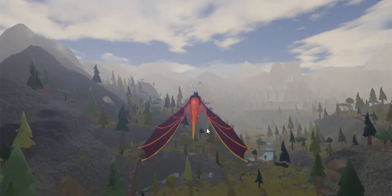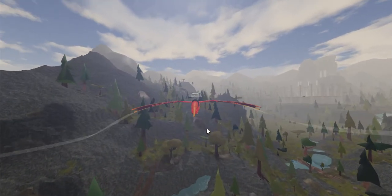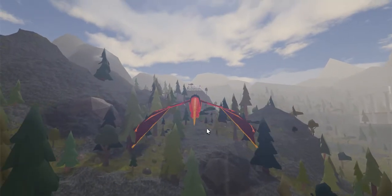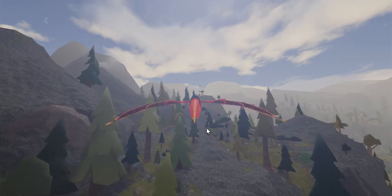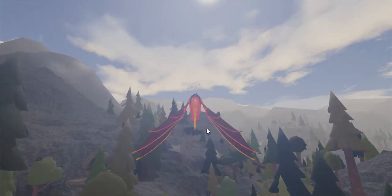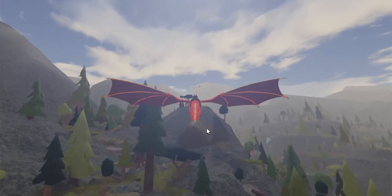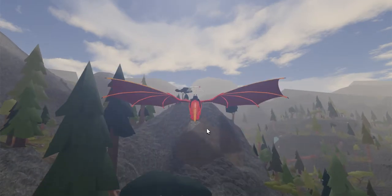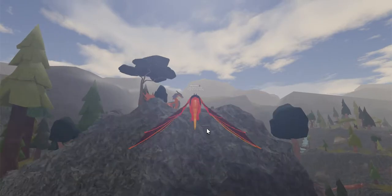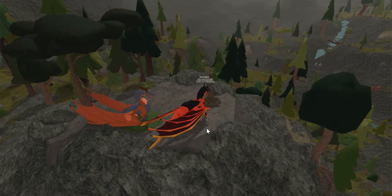The next fire we're going to light is basically straight ahead. If you can see the little yellowish-orange blob on top of a ledge, that's the next fire — and that's where Copper is. Copper is the dragon you can talk to to get the ruby in Bedman's Quest, which I have completed, and I can also show you how to do that. But there are countless videos on this. So you just go to Copper and light the fire.